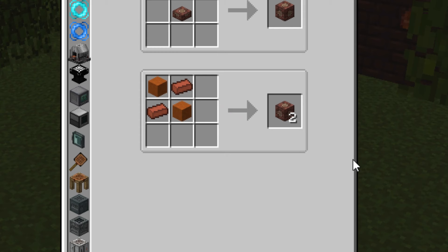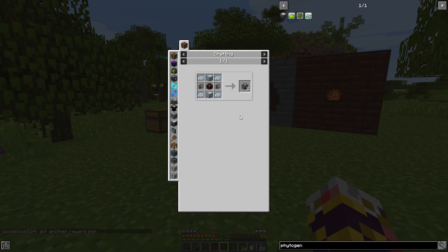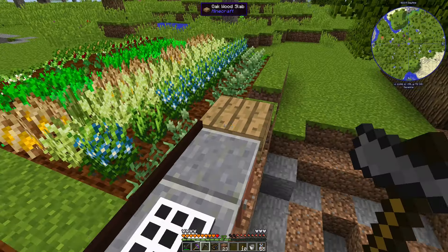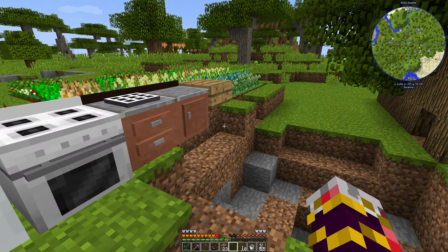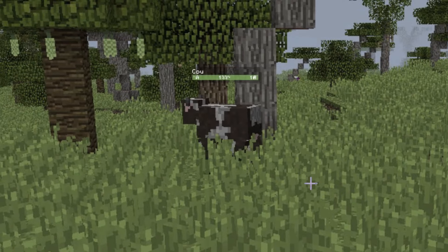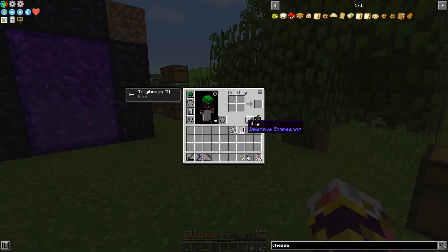It's literally one iron ingot and one coke per steel ingot and this thing is so slow. I figured out why you need steel — to make the mechanism steel casing so you can progress into the Mekanism mod. Then an explosion blew up my milk cow setup! I fixed it, but now I need a new cow — wait, there's one right here. Get in the hole!